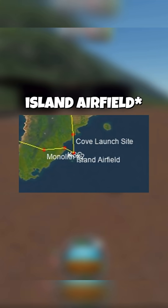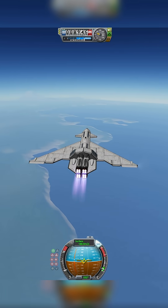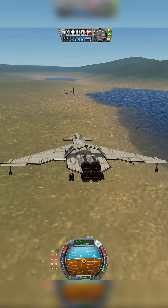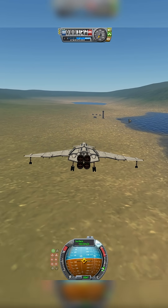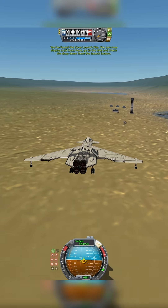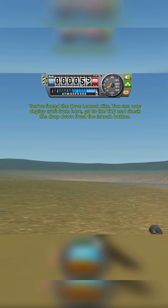I think we are approaching the cove launch site. Look at that — we have found site number two, the cove launch site! We got the notification: 'You found the cove launch site, you can now deploy craft from here. Go to the vehicle assembly building and check the drop location.'